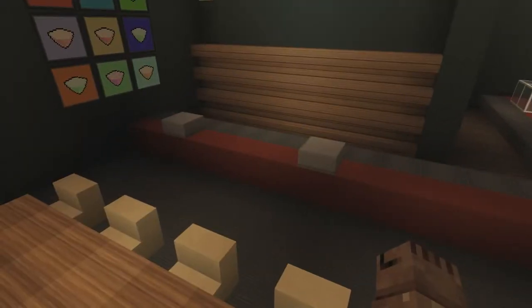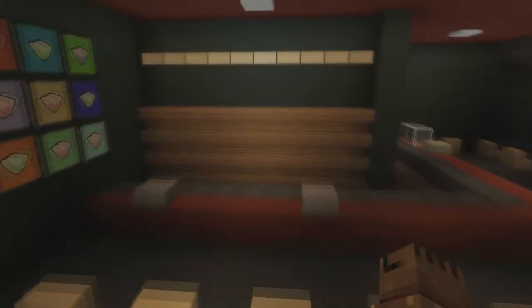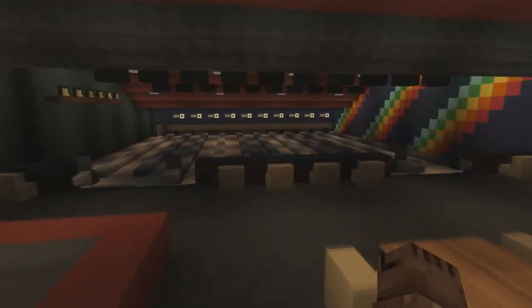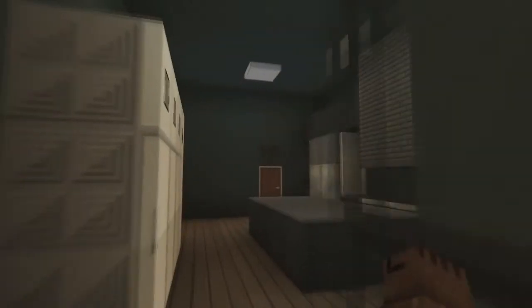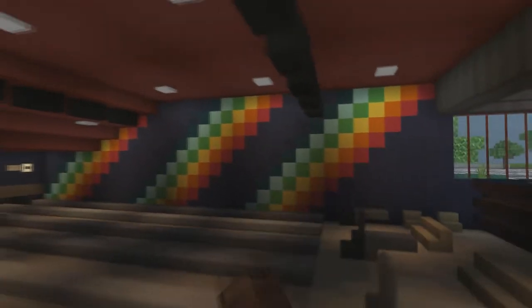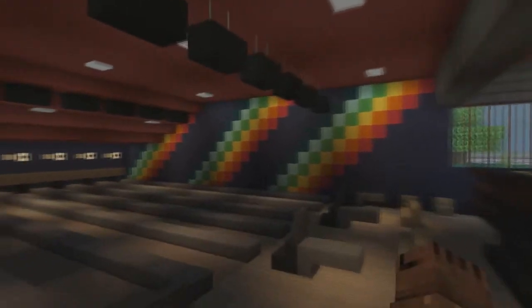Here is the desk — I made sure the entire build is as realistic as possible. You've got the place where you get the shoes, so you go in, ask for your shoes, and go down and bowl. There's a staff room — not that exciting — but I like to make things as realistic as possible, so of course there's a staff room and a kitchen, because you've got to have your food.